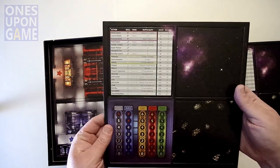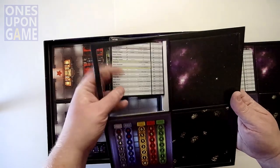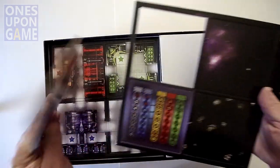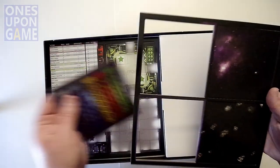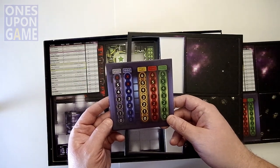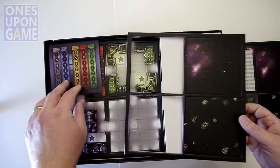We've got some reference sheets — you've got an action reference, which is nice to just have on the table. And another engine if you need it. Control board to show your speed, your guns, and your helm. Your shields too, so you can adjust those levels. It's also got a tile on the back.